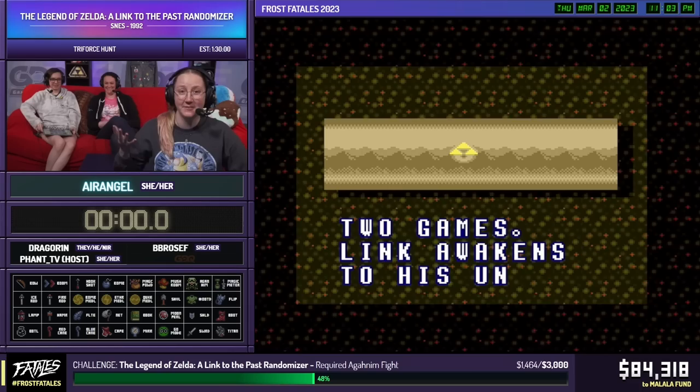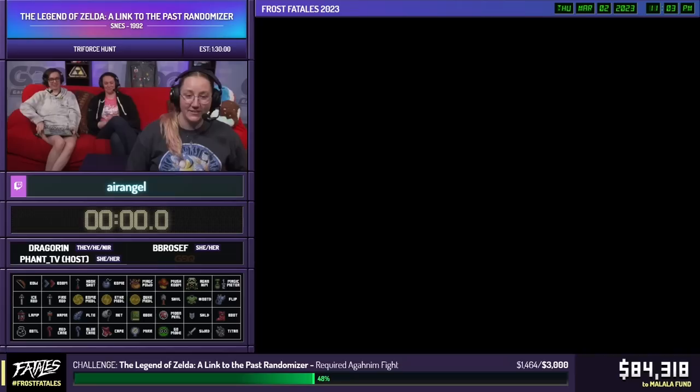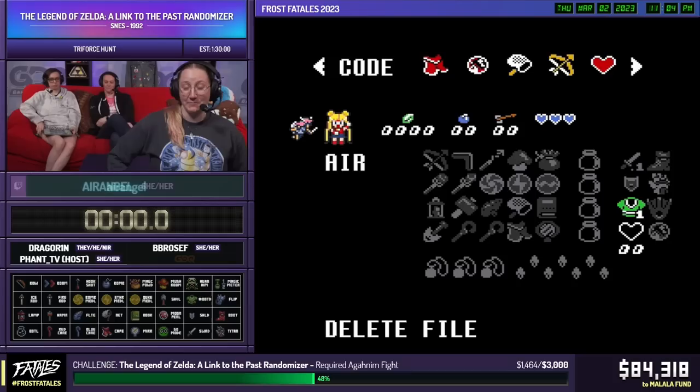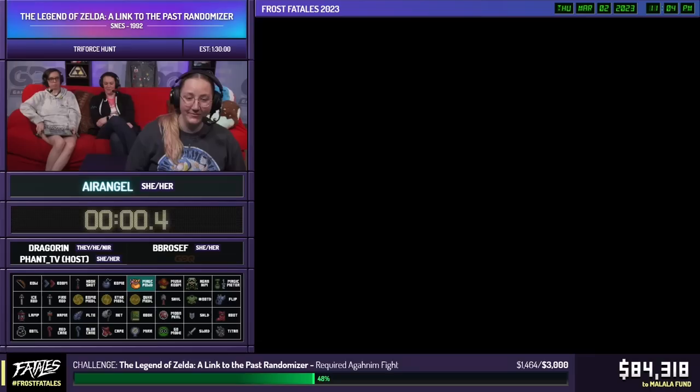Hello everyone and welcome! My name is Air Angel, welcome to the Air Show, aka the Remember Broadcast — unofficial title here at Framestone Quick Studio. I'm joined by my lovely couch, and I've got Varn and Broseph here with me. We're going to pop into this run. Thank you to those who donated for the Sailor Moon sprite — Sailor Moon is my main, I love her. We're going to fight evil by moonlight. Let's get into it!